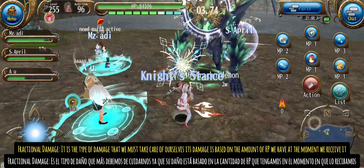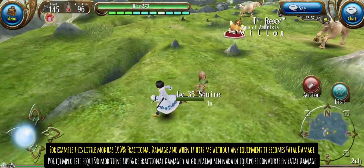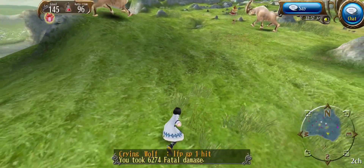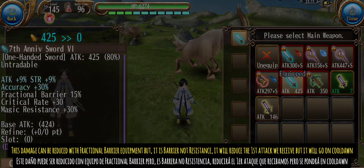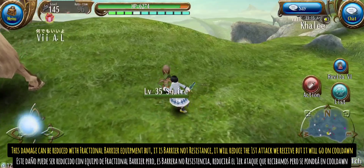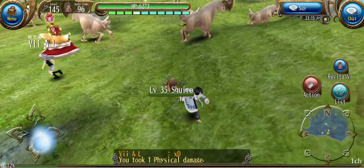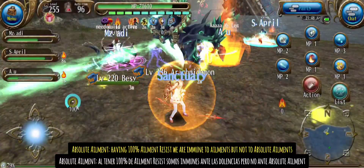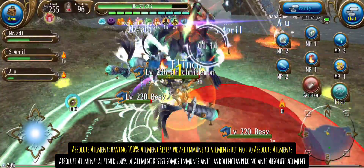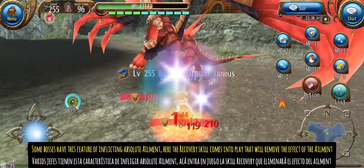Fractional damage is the type of damage that we must take care of ourselves; its damage is based on the amount of HP we have at the moment we receive it. For example, this little mob has 100% fractional damage and when it hits me without any equipment it becomes fatal damage. This damage can be reduced with fractional barrier equipment, but it is a barrier, not resistance — it will reduce the first attack we receive but it will go on cooldown. Absolute ailment: having 100% ailment resist we are immune to ailment, but not to absolute ailment. Some bosses have this feature of inflicting absolute ailment; here the recovery skill comes into play and will remove the effect of the ailment.